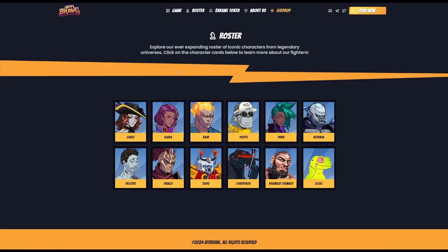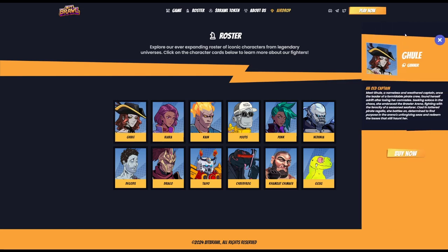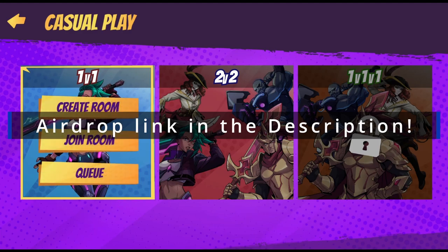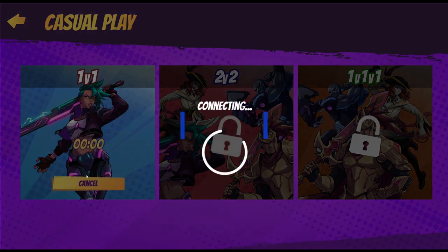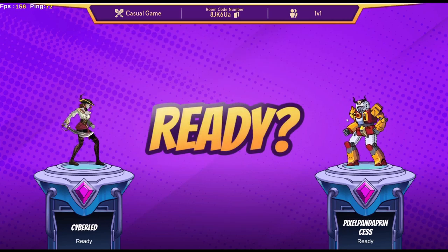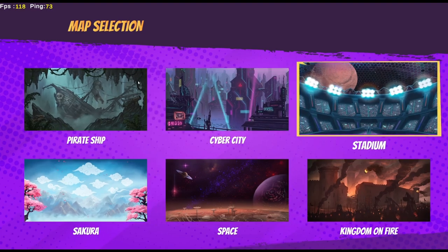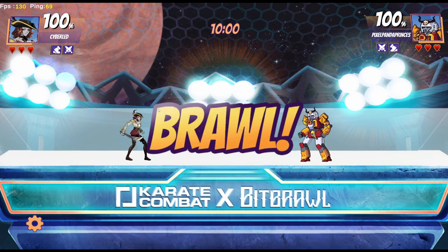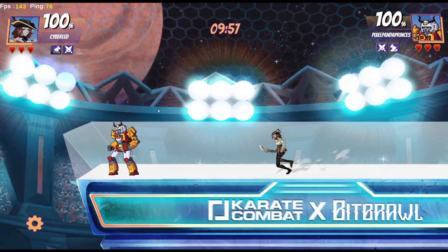Hello guys and welcome to today's BitBrawl content. Today we're going to do a character presentation of a kind and we're gonna work with Ghoul. She is a gunner type and an old captain. Let's see how we can do in the matches today with this character. We'll choose her and we have Pixel Panda Princess against us in the Stadium arena. Let's showcase the best things about her and also some weaknesses maybe.